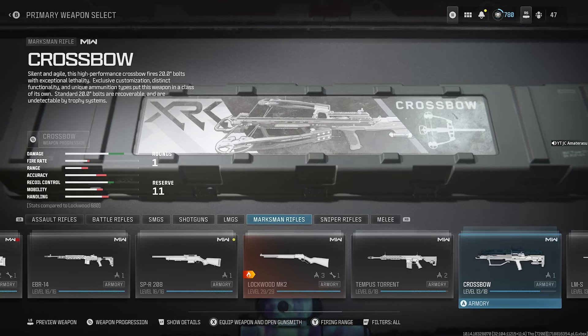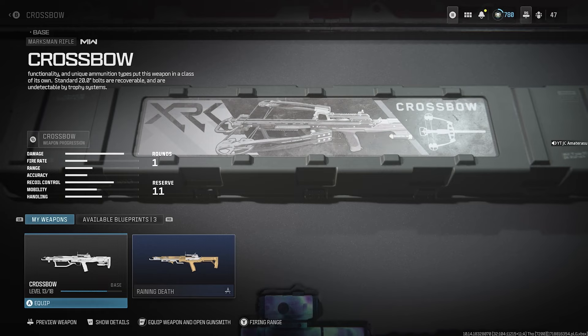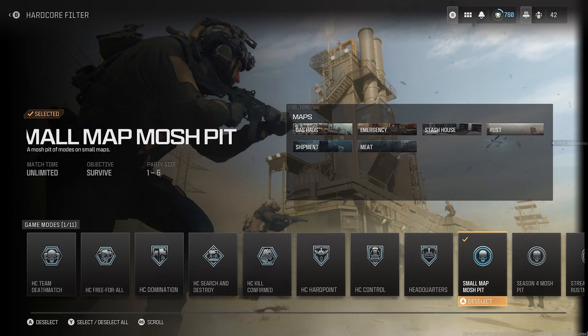Another weapon with explosive ammo: head over to your marksman rifles and check out the crossbow. The crossbow has explosive rounds — every single bolt literally has explosive rounds. It sticks on people and explodes.